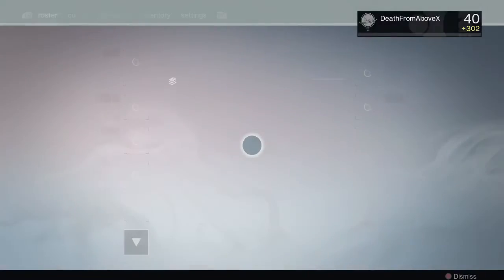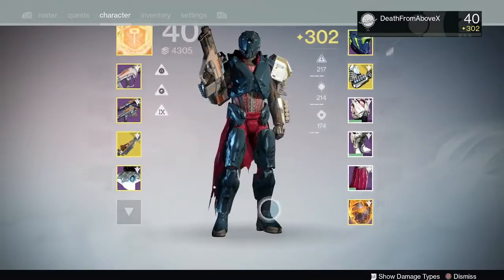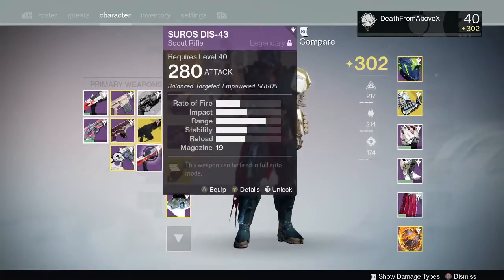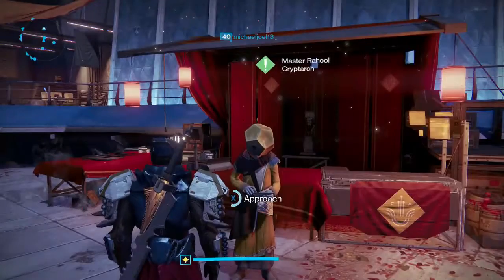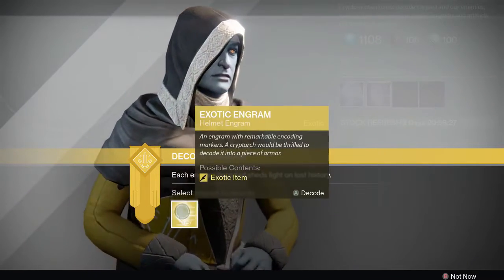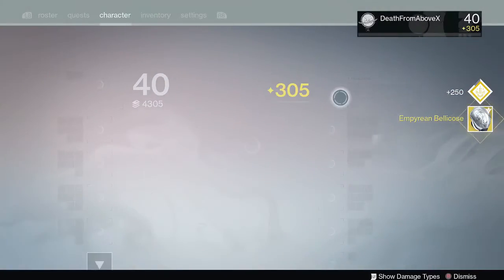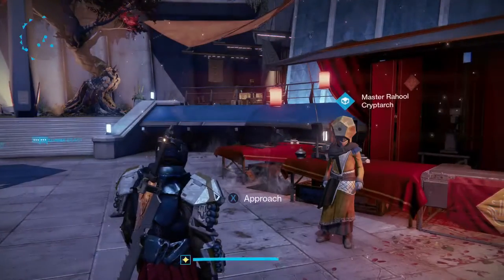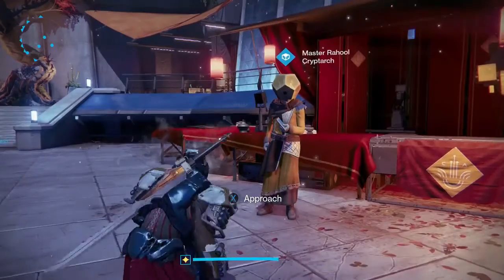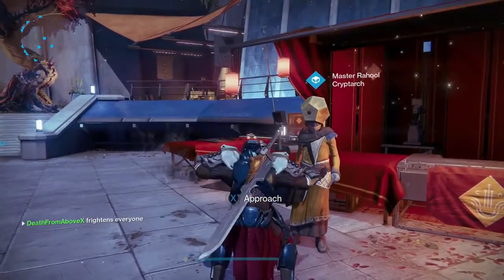Let's make sure my Titan is as maxed out as he can get — he's pretty close, there it is. At 305, let's try one exotic helmet. Come on, be sweet! Imperium Bellicose. If it's a 310 I'm alright with that... oh man. I'm gonna punch you right in the face — I punched him like 10 times.